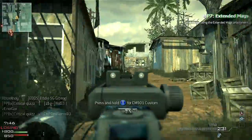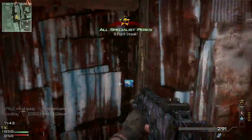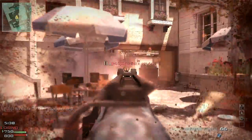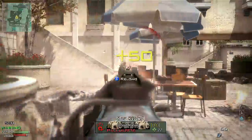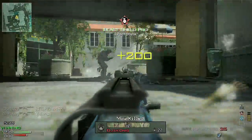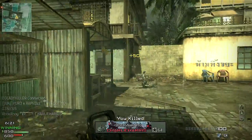Recoil manifests itself as a disturbance in your aim when firing your weapon. Every shot fired will temporarily alter your point of aim, which may mean successive shots will land away from your intended mark. The amount of recoil a weapon has dictates the overall accuracy of automatic fire. Some weapons are able to put an entire magazine in a single target, whereas others might struggle to hit the broadside of a barn at any sort of distance.